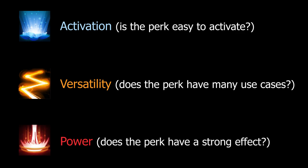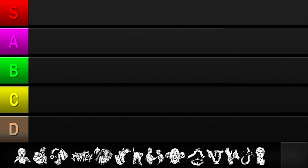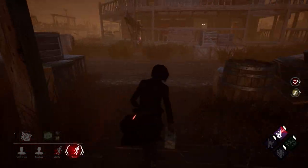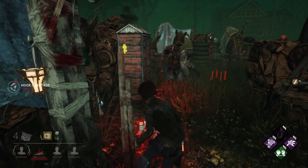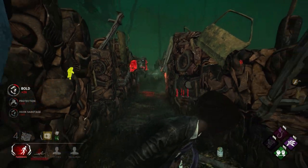If a perk answers yes to these questions, it'll rank into a high tier, and if it answers no, it'll rank into a low tier. It's a fairly standard grade-based format, with perks that need to be sorted appearing at the bottom and perks I'm discussing appearing to the right. I'll spend a minute or less going over each perk. I may not mention every strategy or perk combination available, but I have a lot of perks to go over and I want to keep this video as concise as possible. Feel free to leave comments below about anything I missed. So with all that being said, let's begin.